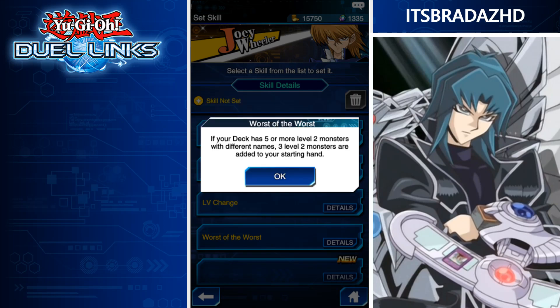Worst of the Worst — if your deck has 5 or more level 2 monsters with different names, add 3 level 2 monsters to your starting hand. This is obviously for Ojamas. Getting 3 Ojamas to your hand immediately sets you up for summoning Ojama King or Ojama Knight. And if you combine that with Painful Decision, you're going to be able to drop one to the grave and get one to your hand. Really, really cool.